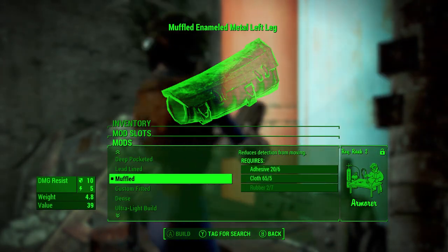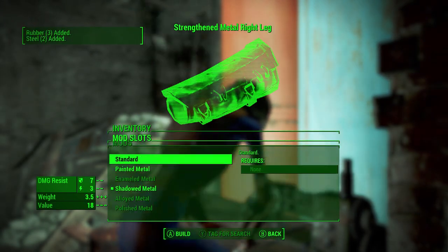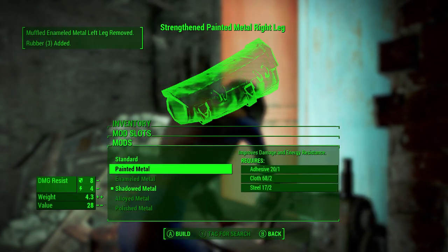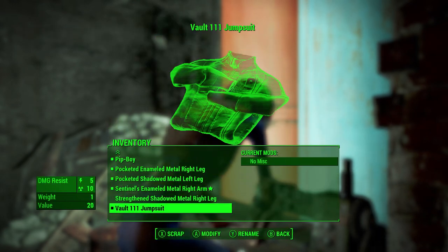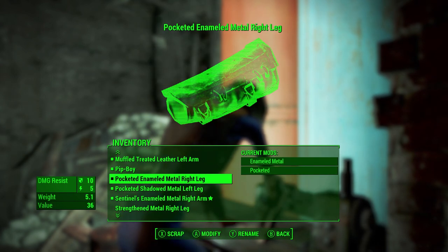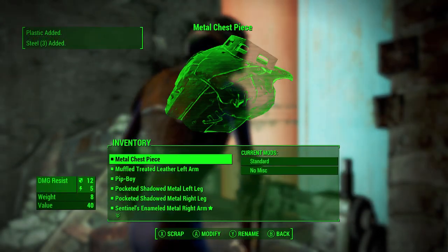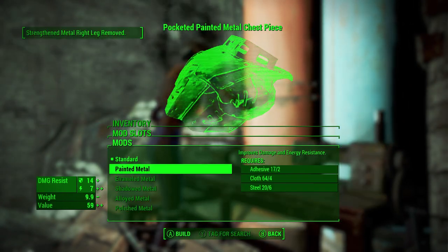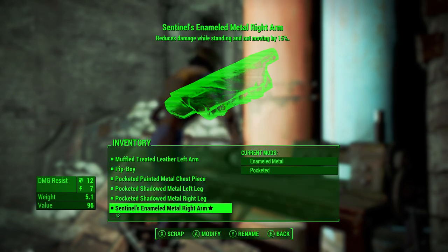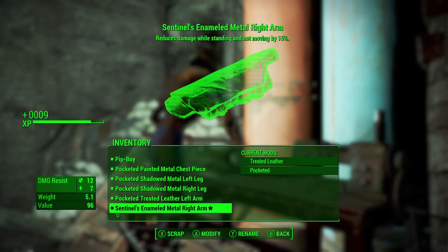Muffled is really deep but I don't really care for that because we're not really sneaking. Our right leg - strengthened, reduces limb damage - metal right leg, I'll throw that on. Everything should be pocketed now. Is this lead-lined? You can make that pretty crazy actually.